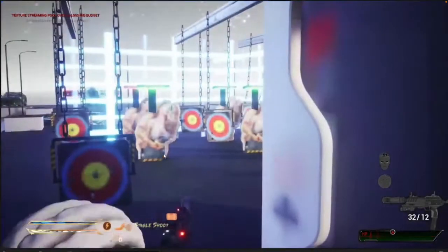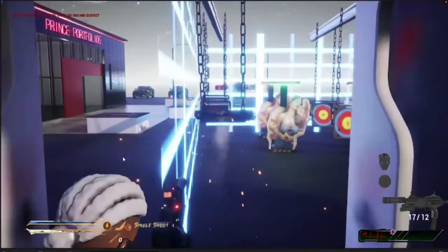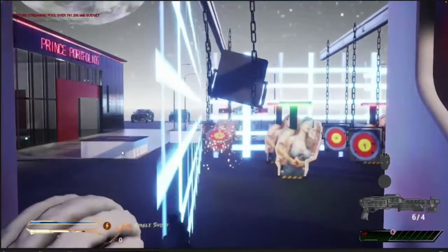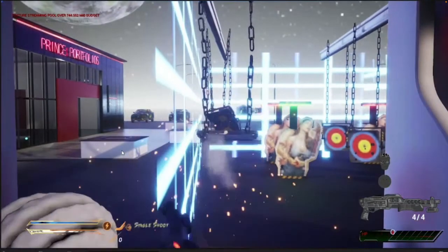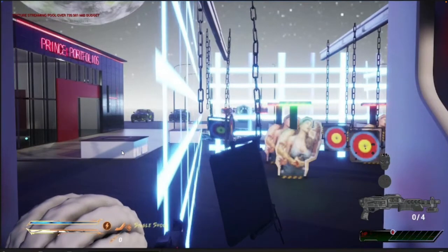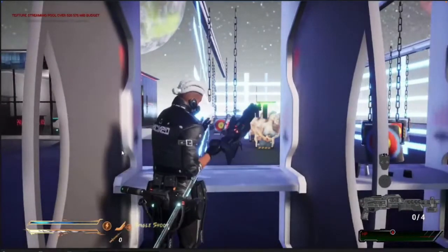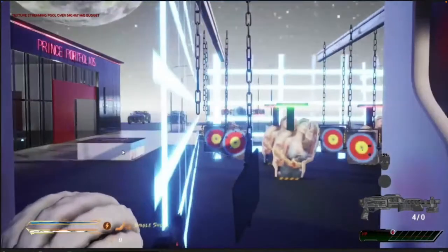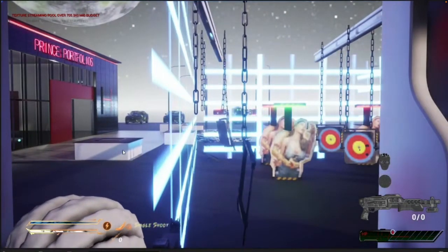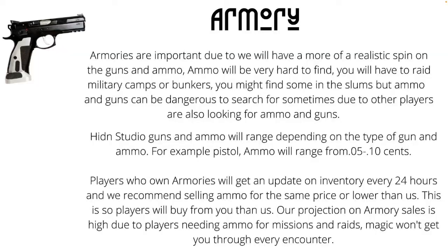I'm showing you that walls can actually fall in-game, and buildings can be brought down. Certain buildings will be added specifically as destructibles — they can fall on people. This ties into the other vehicles you can purchase, like tanks and jets. That's basically the armory. Due to the realistic ammo scarcity, players who own armories will make a lot of money — people will be buying ammo constantly.